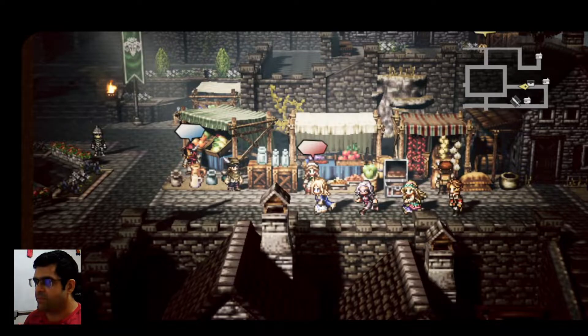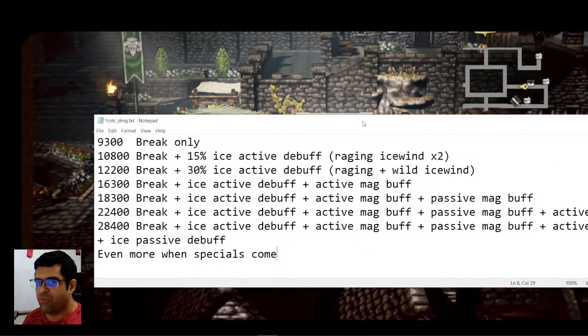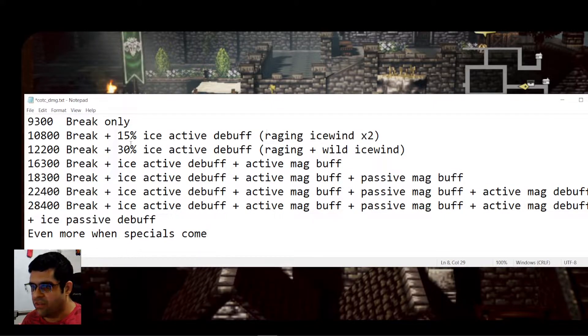Hi everyone, this is your Octopath COTC grind. Today we're going to do an in-depth analysis of buffs and debuffs with examples using Sophia. We start from a damage of 9,000 using break only, up to about 28,000 damage per hit from Sophia's Glacius Claw — if we do everything right with all breaks, buffs, and debuffs. This is just going to increase when specials come.